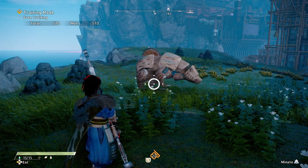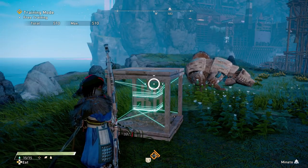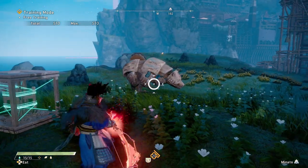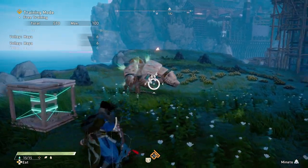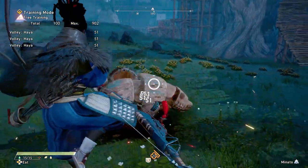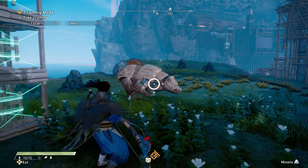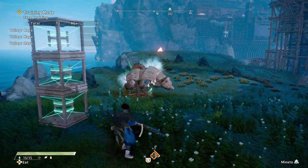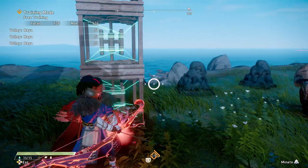Moving on to something a lot more practical — the box jump. What it does is: double charge, use your horizontal bow, go into the volley, then jump off the box. This will allow you to detonate automatically. The higher the boxes, the bigger the detonation. So with three boxes, go into your volley, get on top of the boxes, and detonate — it's going to be a much bigger detonation doing a lot more damage.